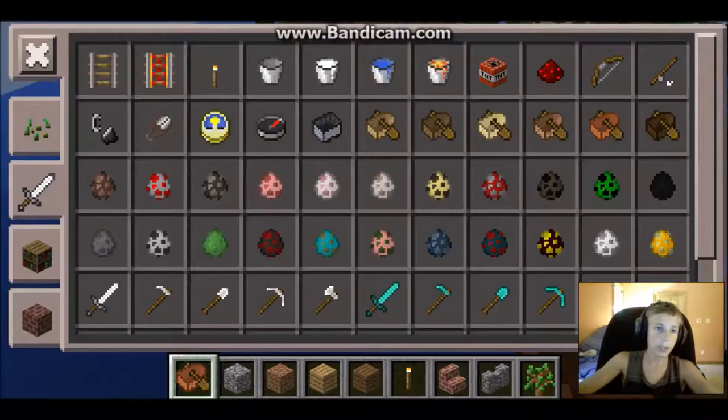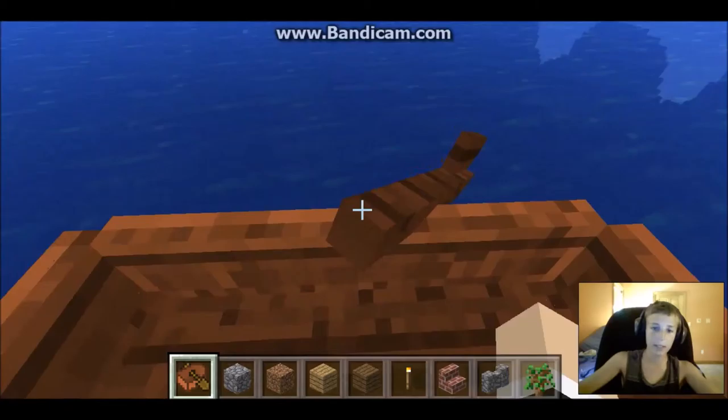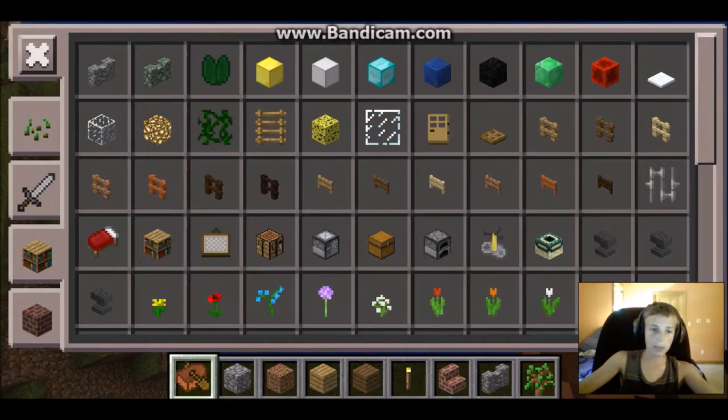It looks like they have some enchanting-related stuff — do they have an enchanting table? They've got brewing stands, but I'm not sure if they have enchanting tables — no, they do not. But they do have some new stuff, like redstone and different boats. The boats on iOS have oars, so when you go out you just have to paddle, which is kind of cool. I like this version better than the regular version in that regard.